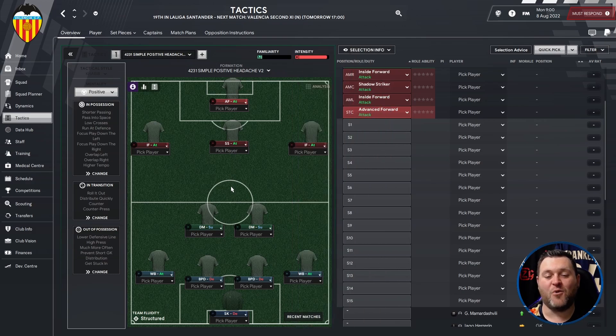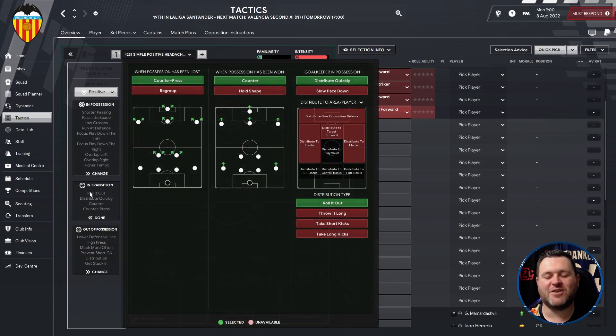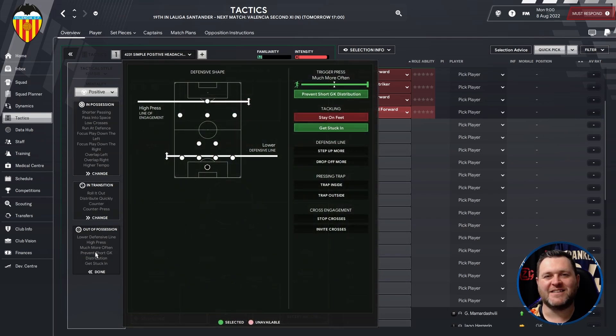So it's set out in the 4-2-3-1. Its tactical style says Khabib. Its mentality reads positive. Its in possession, in transition, and out of possession settings will look like what you can see on screen.